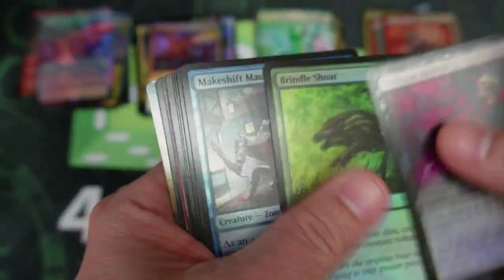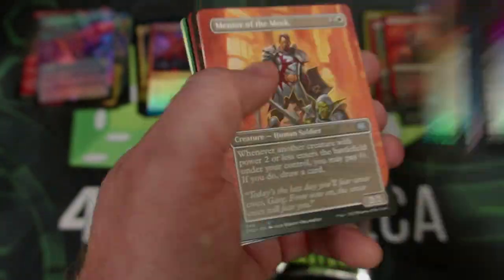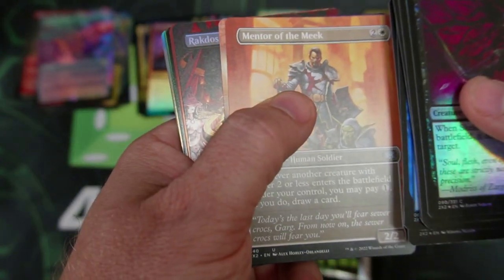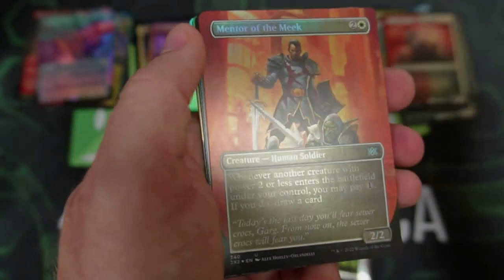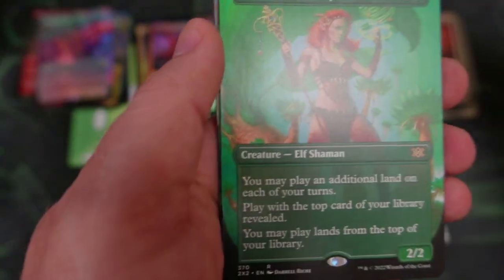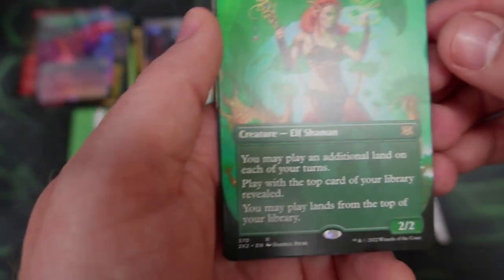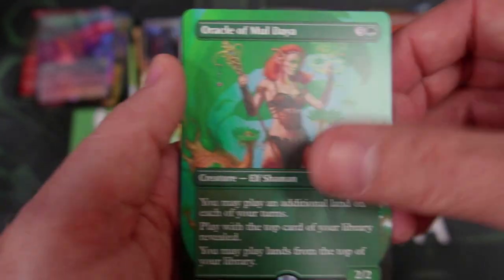I wonder how people are going to feel knowing after all this product comes out. Skeletal Archer — all that awesomeness is revealed to everyone. Is everything going to settle down? The Mentor of the Meek, the Blood Artist again, the Cranium. Bring to Light — that's from Battle for Zendikar, I think. We got the Oracle of Moldiah — that art is crazy good. I love that look. You can go in the full art pile.